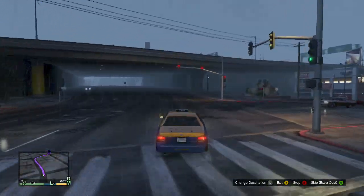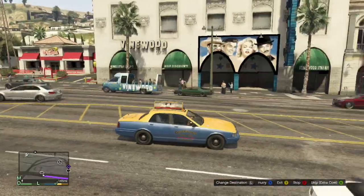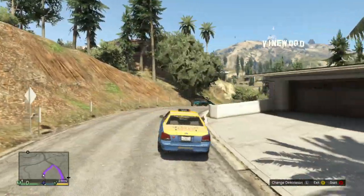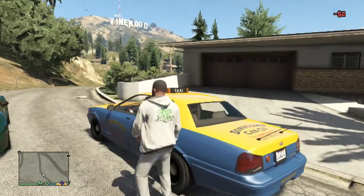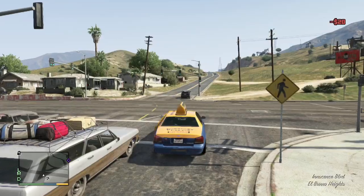Pressing B on the Xbox 360 or circle on the PS3 will make the driver pull over and stop. He will continue when you press it again. If you get out while he stops, the driver will leave you behind. You can get out of the cab at any time by pressing Y or triangle, and you can skip the ride completely by pressing A on the 360 or X on the PS3.